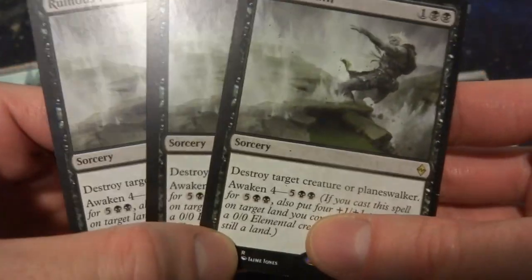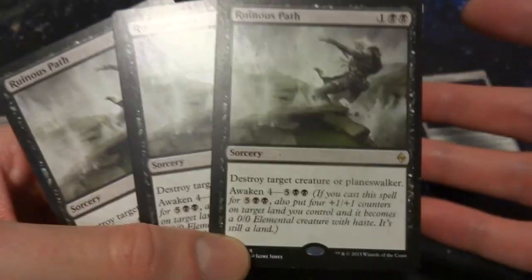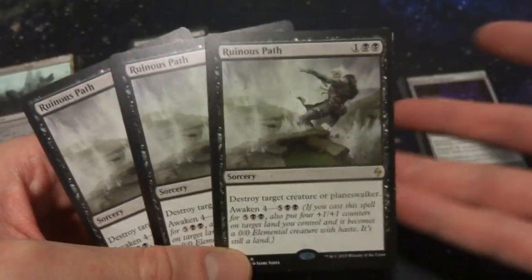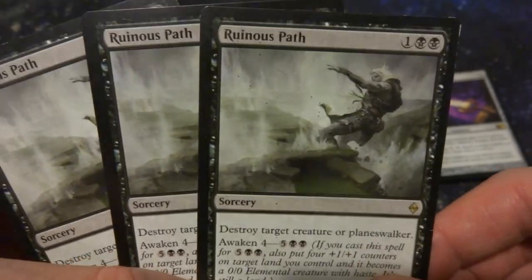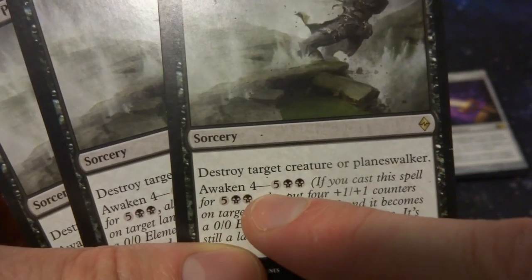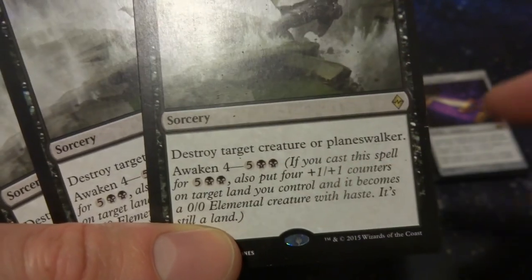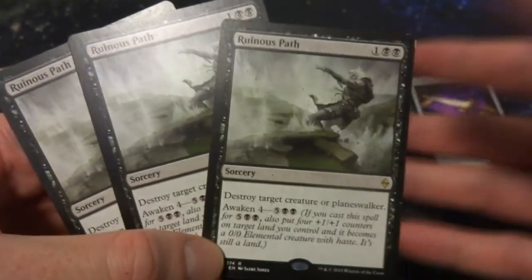I have three copies of Ruinous Path. I was thinking about Murder, but I wanted something that also hits planeswalkers. Ruinous Path is one and two black mana, sorcery speed — destroy target creature or planeswalker. It'd be cool if it were instant speed but it's not. It also has an awaken ability: for five and two black mana you can put four +1/+1 counters on a land and it becomes an elemental creature with haste, useful in the late game.